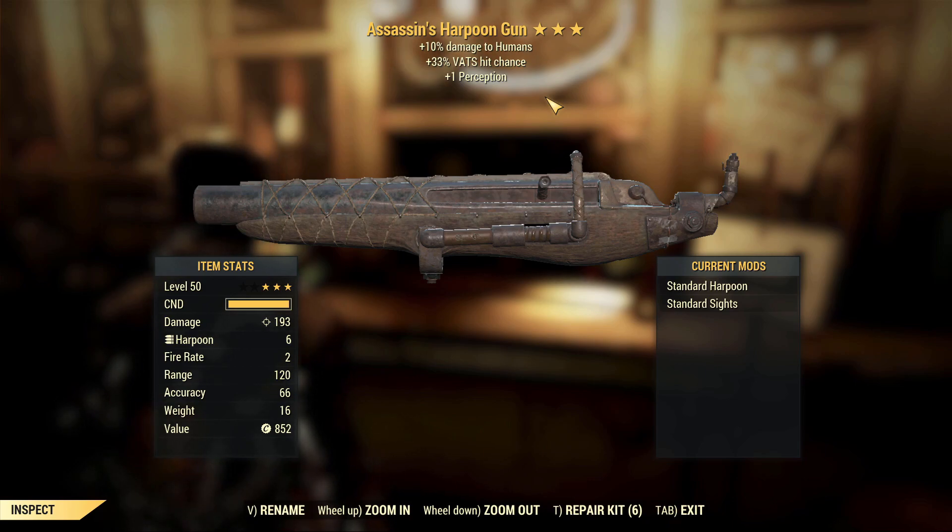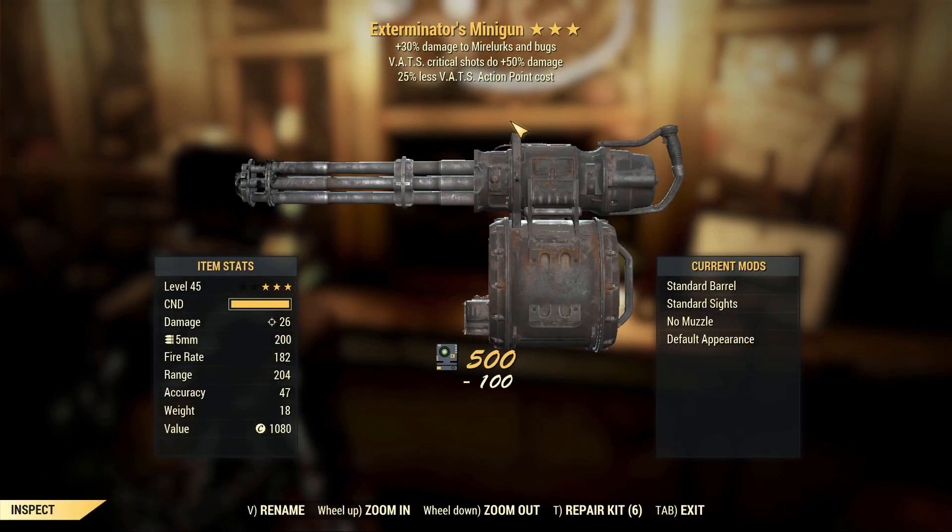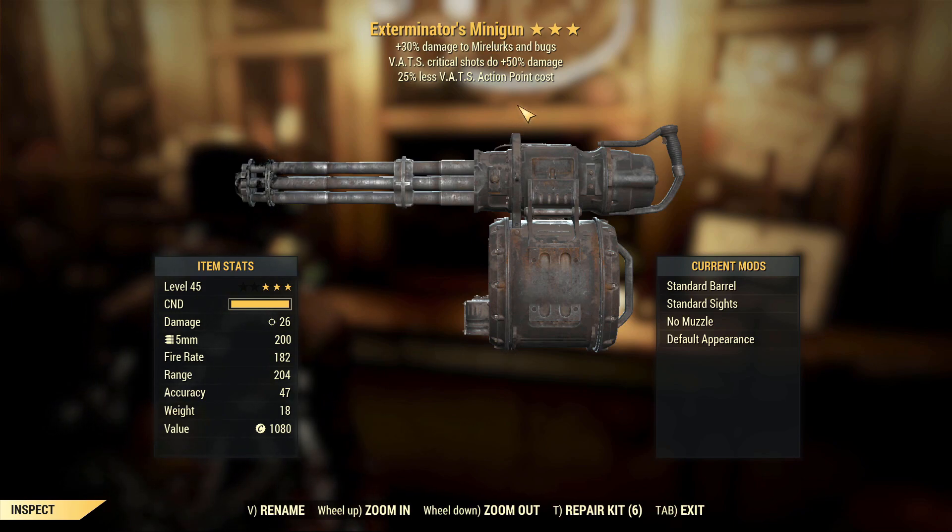Next up: Assassin's Harpoon Gun. I always get really bad heavy weapons. I don't even think harpoon guns are particularly useful in PvP — I could be wrong. It has plus 33% VATS hit chance and perception. I really don't know if those are a good thing on this gun, but if I was going to use it, I'd probably be using VATS.